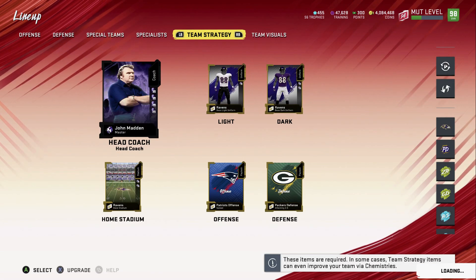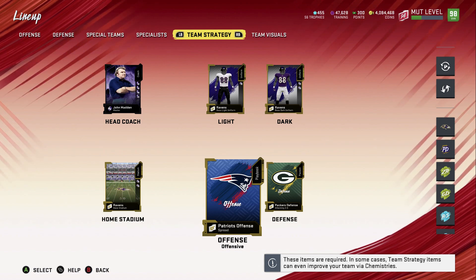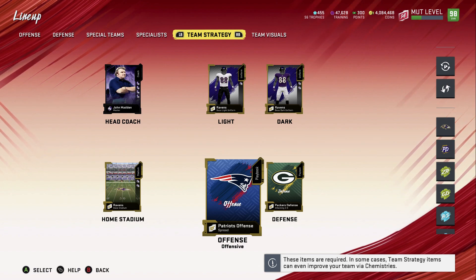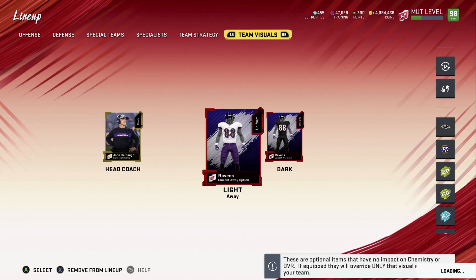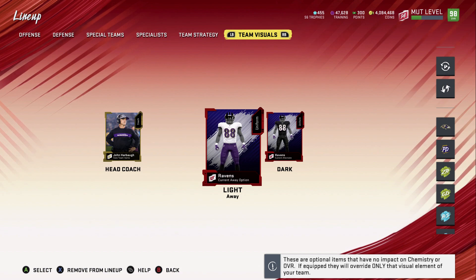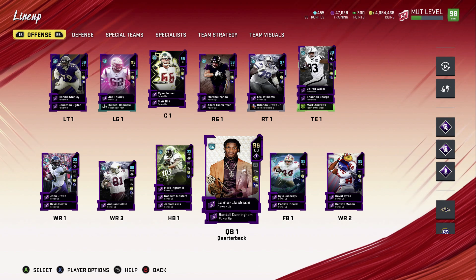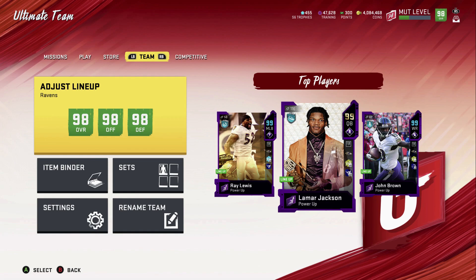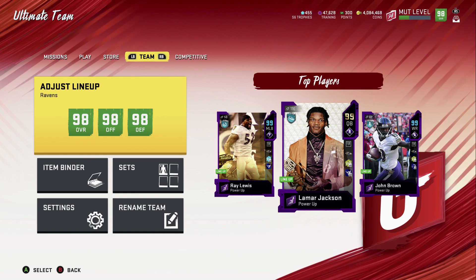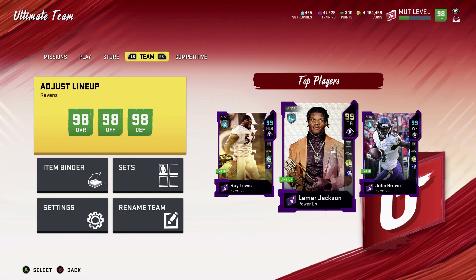Night Train Lane and Marlon Humphrey are my slot corners. I run the Patriots offense, the Green Bay offense, and the Run and Gun — I go back and forth. We have the new Ravens uniforms and Coach Harbaugh. Let me know what you guys think about the team — I really like showing this off. If you didn't see my last video, check it out — it's a money-making method you can use right now. If you're not subscribed, hit that subscribe button, turn on bell notifications, and drop a like if you enjoyed it.